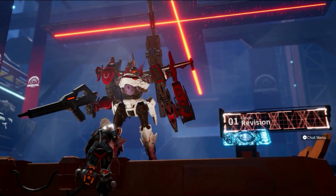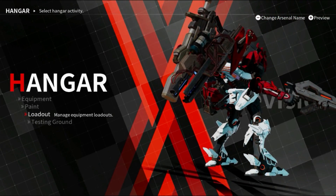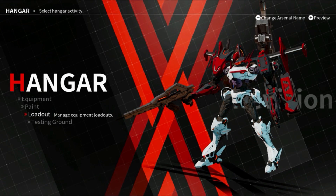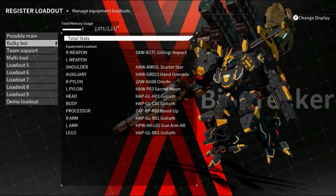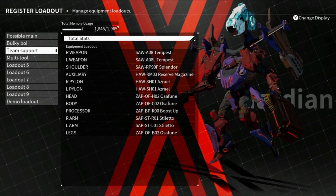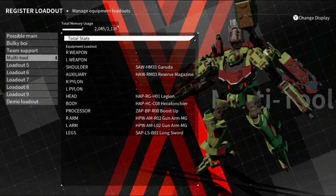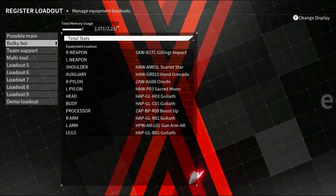Here's my arsenal in the hangar. He now has an assault rifle machine gun arm instead of an assault rifle arm, a cannon on the back as a shoulder weapon, and a laser weapon as a backup. I also have a bulky boy called Bio Breaker — very chunky — with a shield. There's a team support build for multiplayer with a shoulder weapon that can heal teammates. And for those who followed my last Raven randomizer run, multi-tool turned into an arsenal and worked really well.